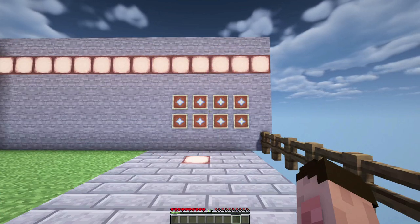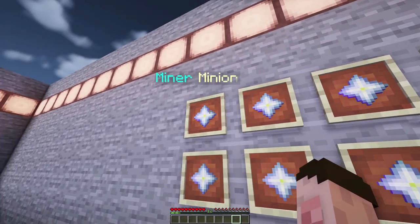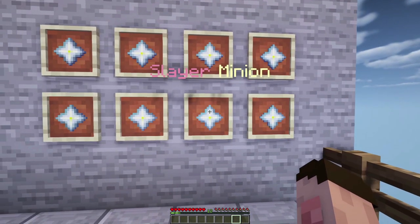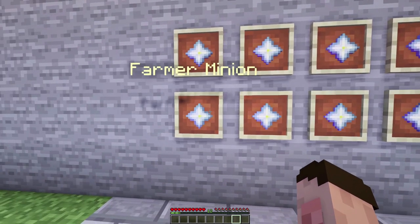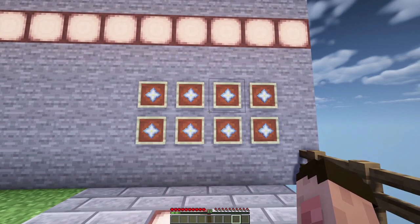In Skyblock there are often many different types of minion. In my one there are eight different types: the miner, the collector, the feeder, the fisher, the seller, the slayer, the lumberjack, and the farmer — all completely unique and doing a specific job.